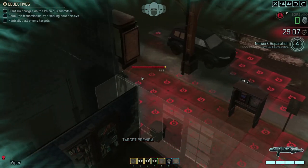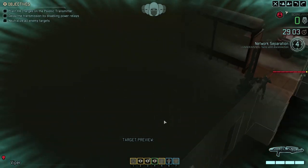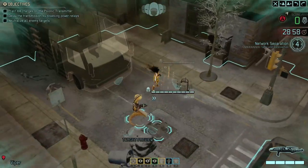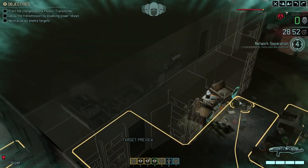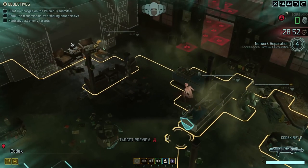Over here we've got a stun lancer, and I saw another health bar over here as well, so there's at least one more advent trooper over there. Having these two in here - yeah, let's continue with attacking from the building because I think that's going to be quite a good way of getting at them. Let's bring my viper up over here at maximum distance, and then we'll do the same with the codex.